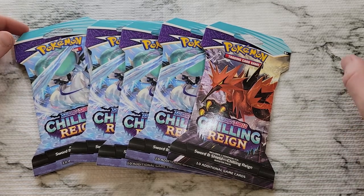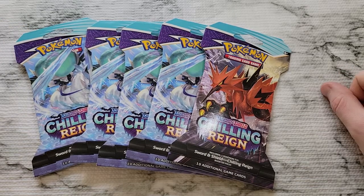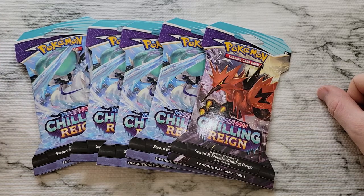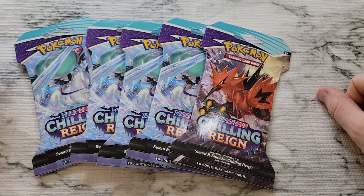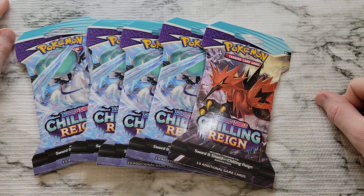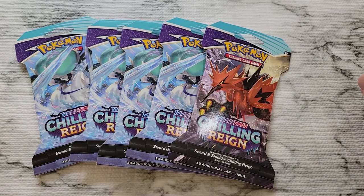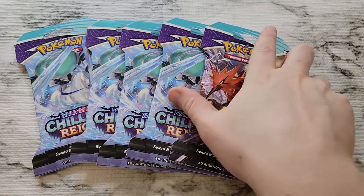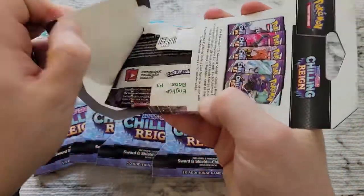Hey everyone and welcome to the video. We're gonna mix it up a bit in this one from our normal Yu-Gi-Oh card openings and take a look at a couple of these Chilling Reign packs. They got some pretty cool cards in them — the Galarian forms of the legendary birds, Calyrex and a couple forms as well. I think the secret rare version of the Snorlax is actually one of my favorite looking cards, so I'd be really hyped to get that. We'll bust into them and see if anything's cool — a lot of good alt-arts and a lot of good other rares.